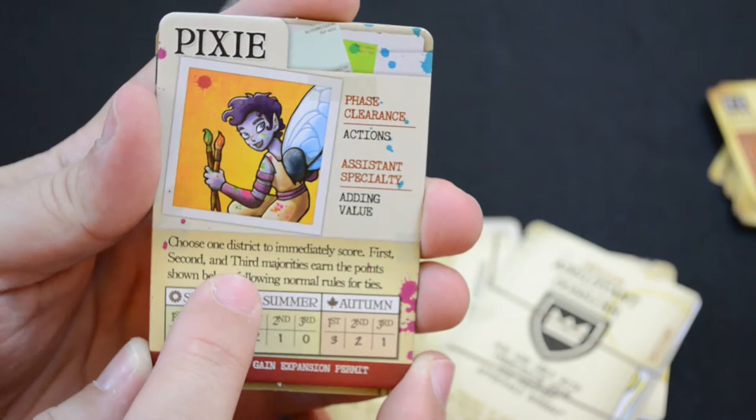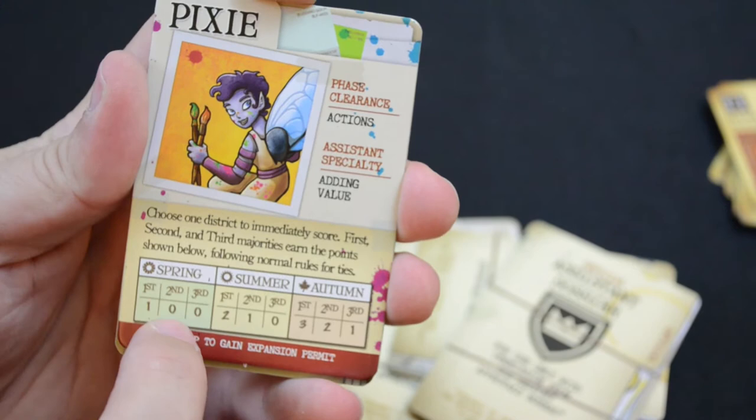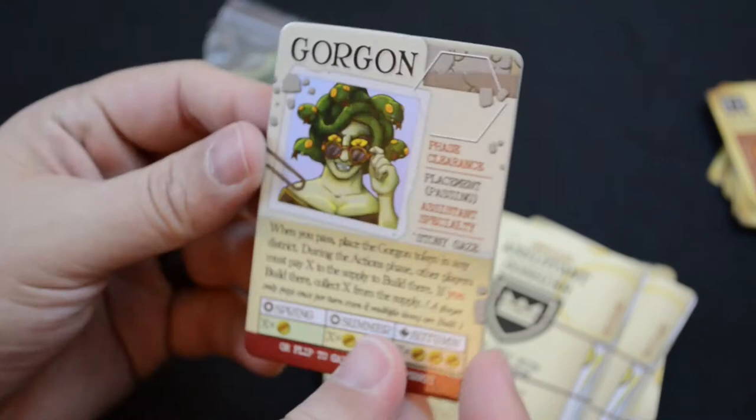The pixie's specialty is adding value. You choose one district to immediately score — first, second, and third place majorities earn their points following normal rules for ties. In spring the values are one point, no points, and two points, one point, no points; in autumn three points, two points, one point — depending on your position and the season.